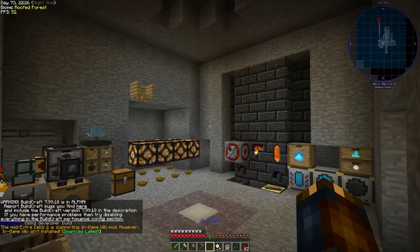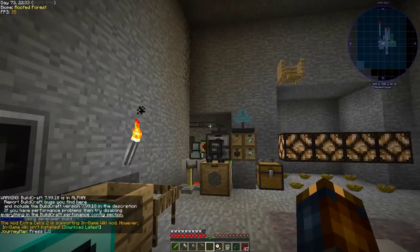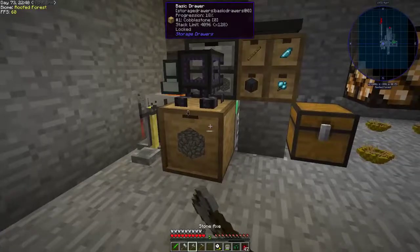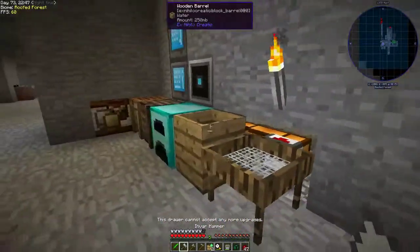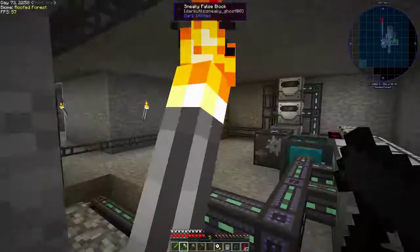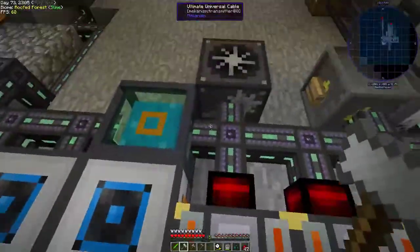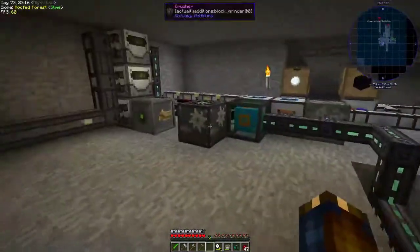All right everybody, hello, welcome back to some more Stoneblock. Once again, things have changed in between streams here. If you've been paying attention — one, I can get rid of this now. Finally. After crashing the game with one of those, I just used a moving one to move it here and pipe it out, because that's easy. I replaced pretty much all of my cables with ultimate universal cables, because they're better. There's not very many cables to replace, is the problem.